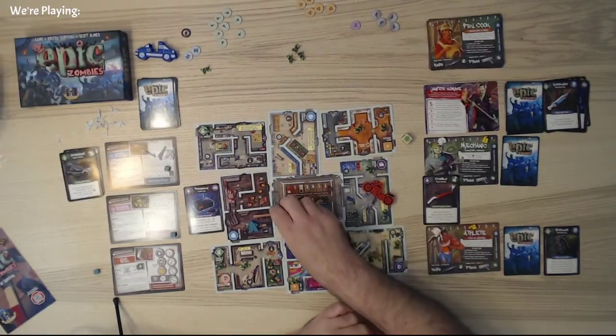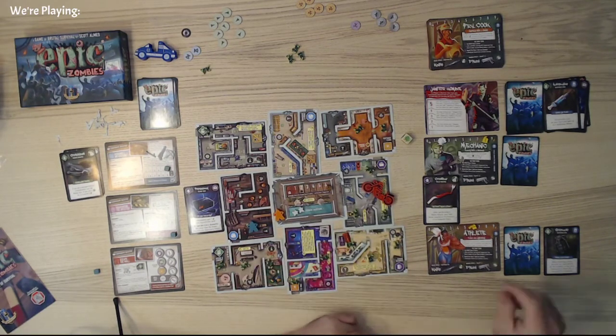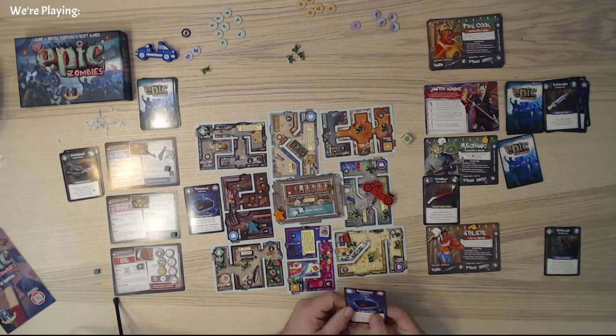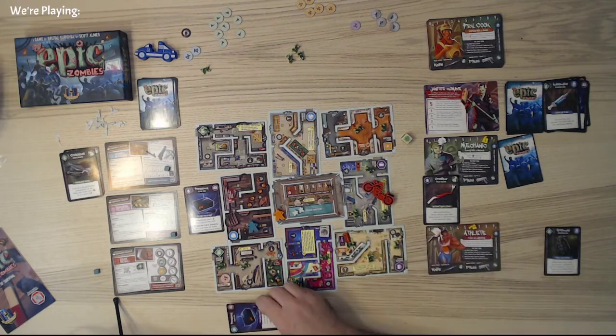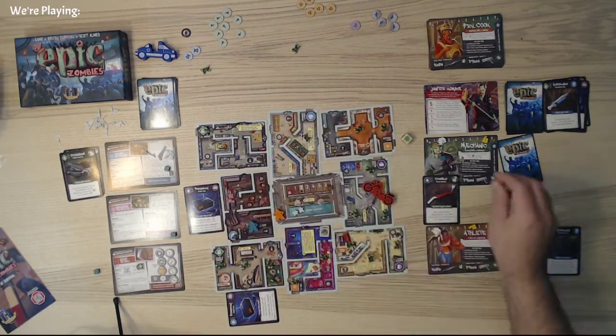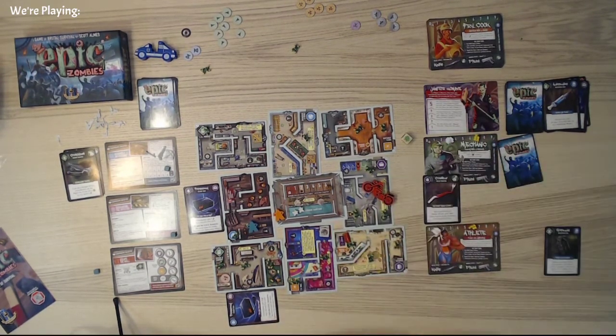We still have one more move left — we'll move over here. The next turn I should be able to get in here and blow everybody up. So let's go with the search card — search card is a blue. We'll go ahead and add it to this room, but we do have two zombies that appear in the blues, which means our good friend the mechanic is overrun by one. We'll go ahead and lose a bullet from there.